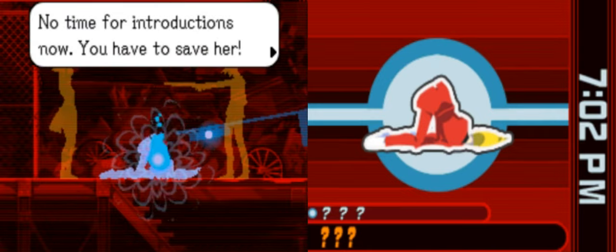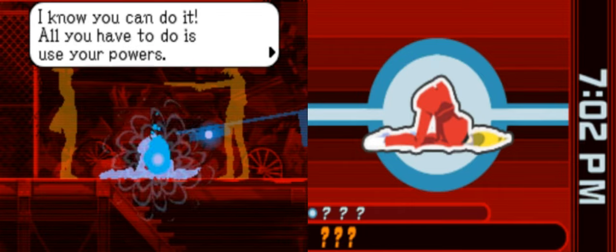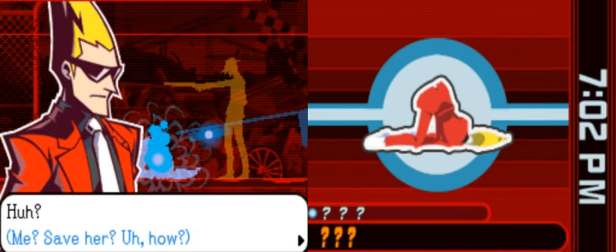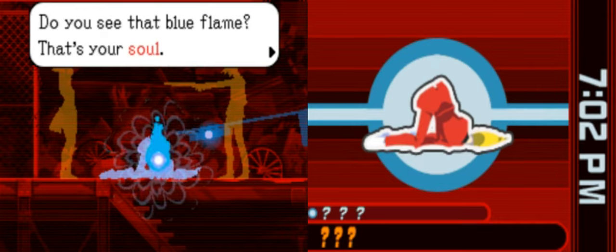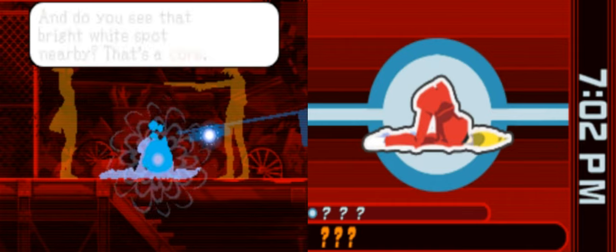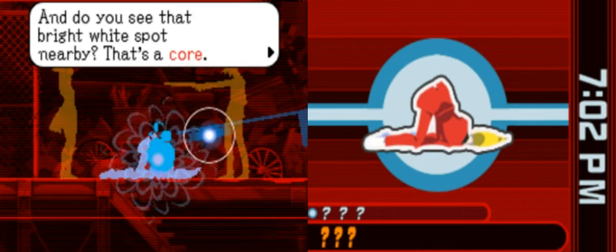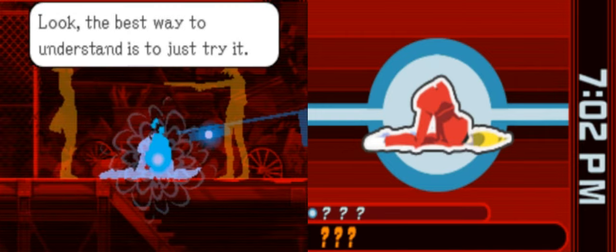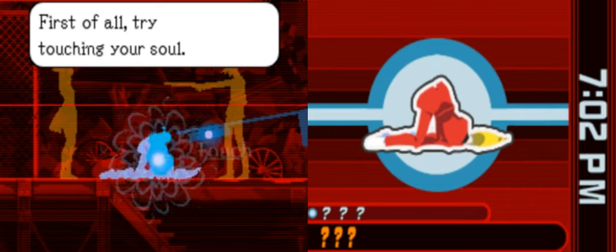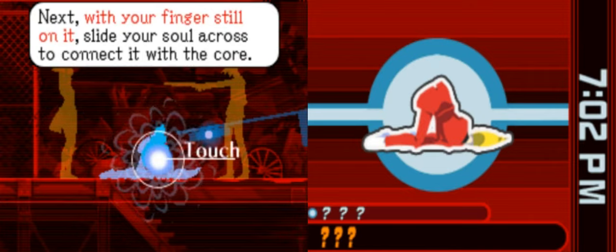A voice in my head — who are you? 'No time for introductions. You have to save her. Use your powers.' Take a look at your corpse. Do you see that blue flame? That's your soul. And do you see that bright white spot nearby? That's a core. The best way to understand it is to just try it — touch your soul, then slide it across to connect it with the core.